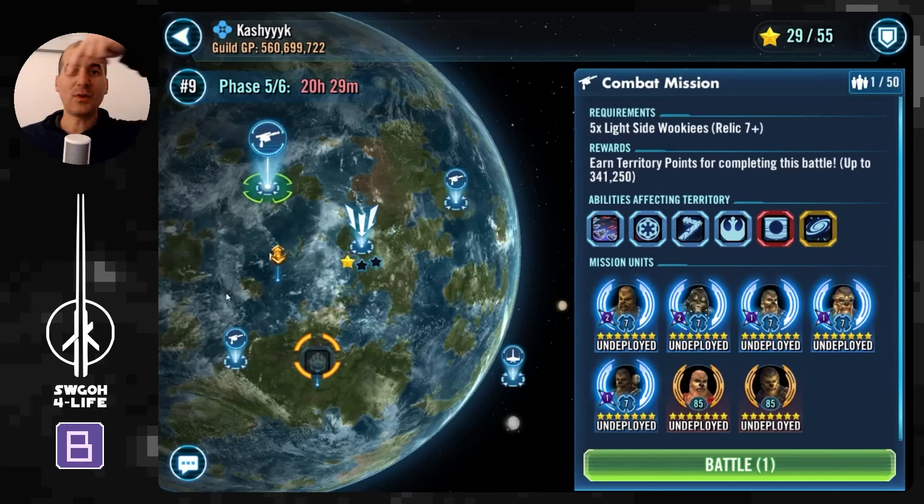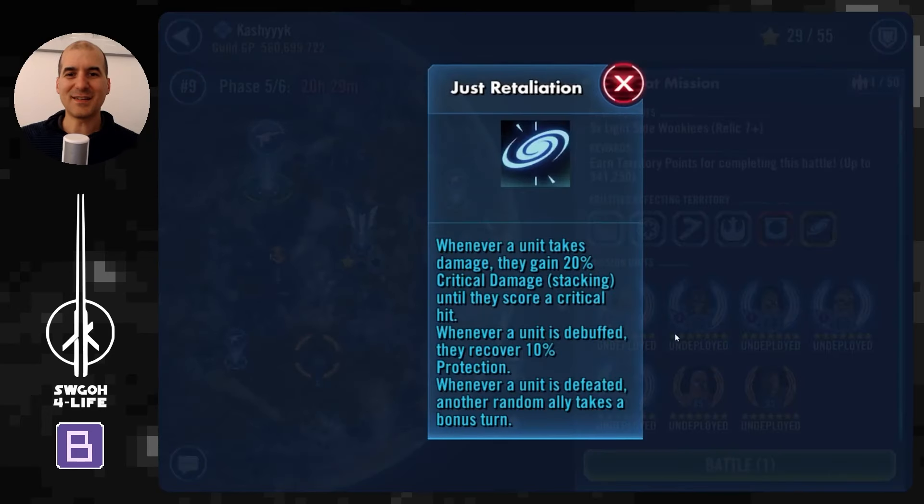There will be YouTube chapters below if you want to skip to a particular battle. For the Wookie mission on Kashyyyk, we need light side Wookies — Karsantan won't help here. The modifiers include Retaliation: whenever a unit takes damage they gain 20% critical damage until they score a critical hit; whenever a unit is debuffed they recover 10% protection; and whenever a unit is defeated, a random ally takes a bonus turn. The biggest challenge is that protection recovery, since Wookies don't have healing immunity.